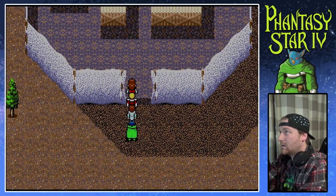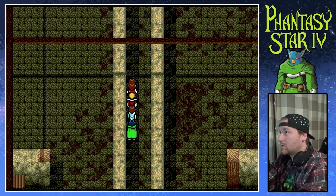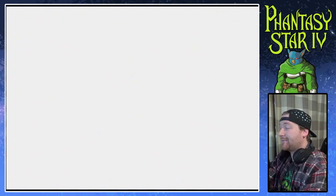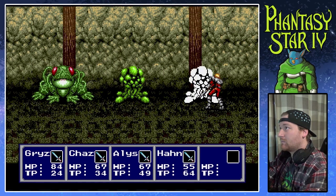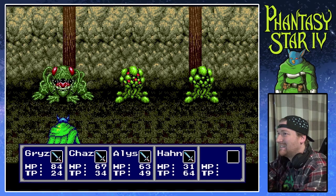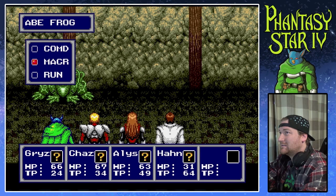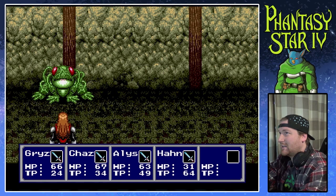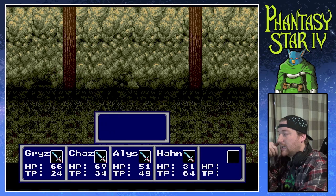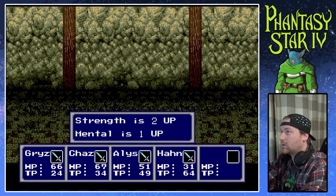Alright, cool. Wow, just a straight shot — no enemies right there. There we go. Mmm. I can heal Han after the battle. I won't go back to the inn that much, probably only when I need to or if I run out of Monomates. Oh hey, cool — Grizz leveled up.